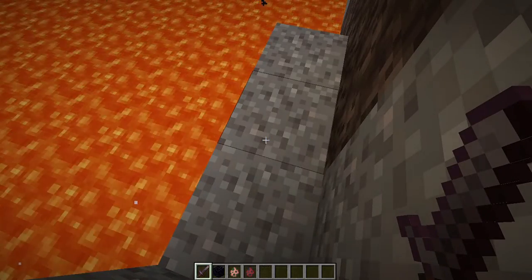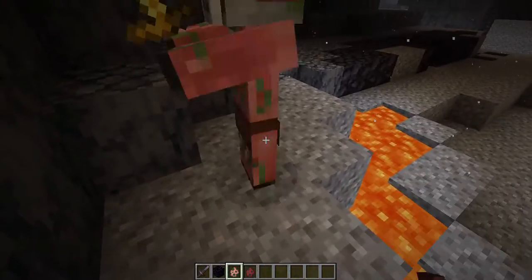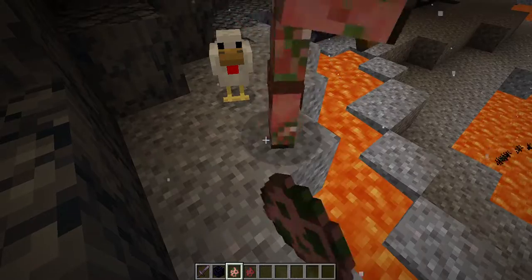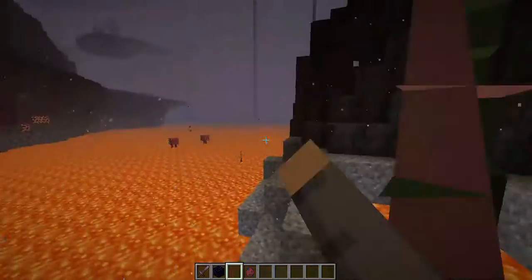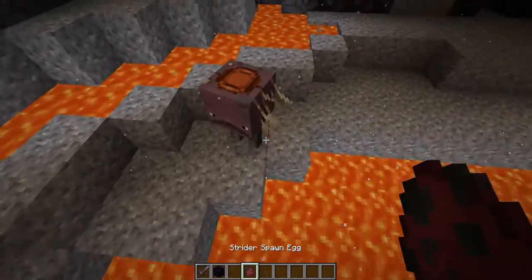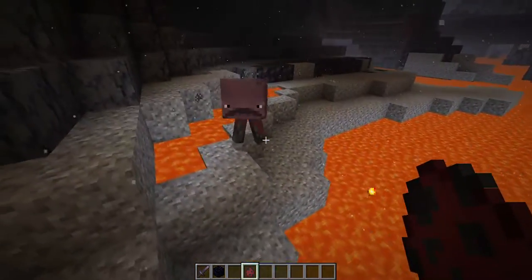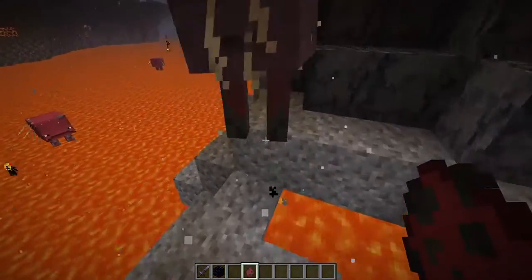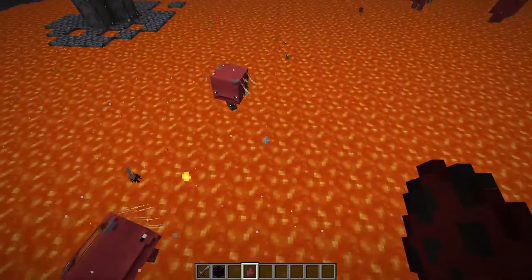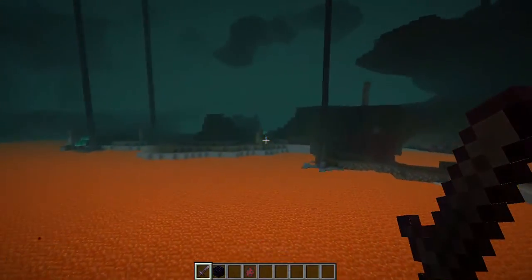Let's start by spawning the zombified piglin because that's new — I've never heard of that. Ow, lava — wait, I'm in creative, I think I'm good. That is a strider — it looks so weird. Whoa, they have a saddle, so I'm guessing you can ride them. These dudes can walk on lava — that's pretty cool, new mob.